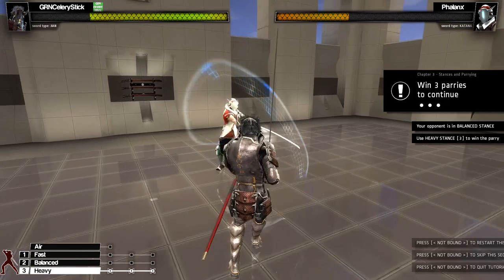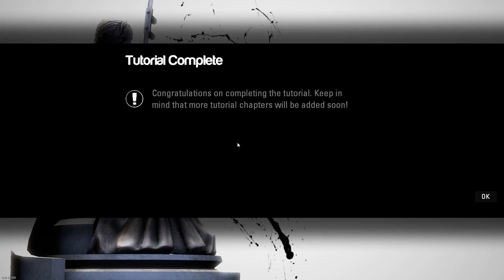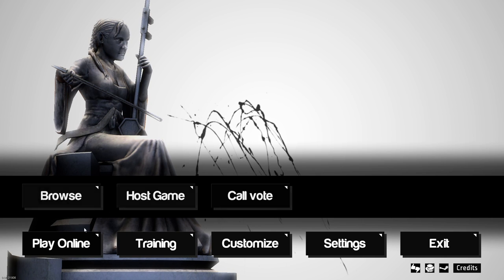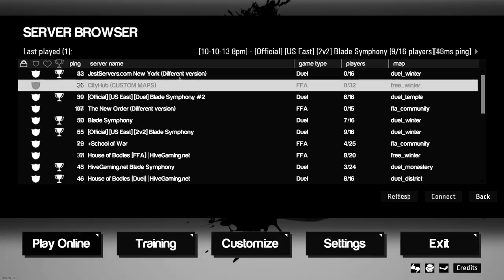So the key is to button mash — got it. I finished the tutorial. Okay guys, let's just jump right into the game. Let's see how bad I am at this. Let's just find a game to play — all right, let's try this right here.